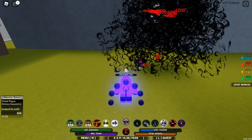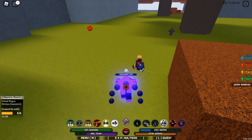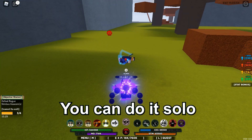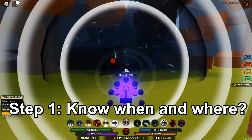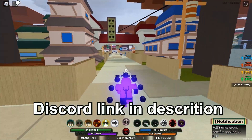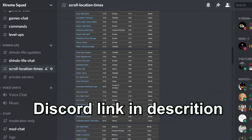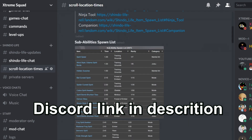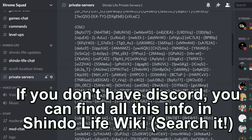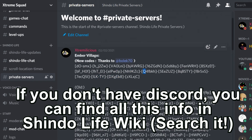Now let's move on to the main topic: how to get tailed beast spawns easily and fast. The best part is you don't need friends — you can do this all by yourself. First, you need to know when and where the tailed beasts spawn. All the information you need is on my Discord server. Just join and go to the scroll spawn info channel, where you can find all the required info about all kinds of scroll spawns including tailed beasts — including location and time.